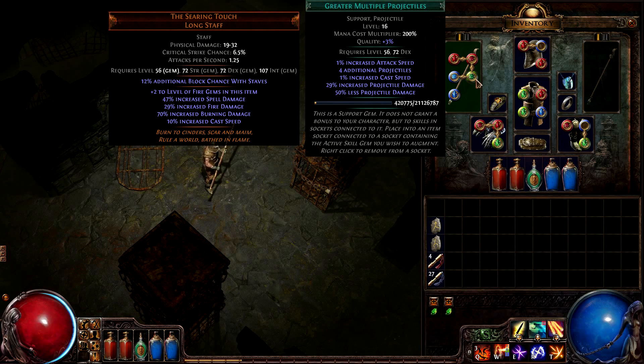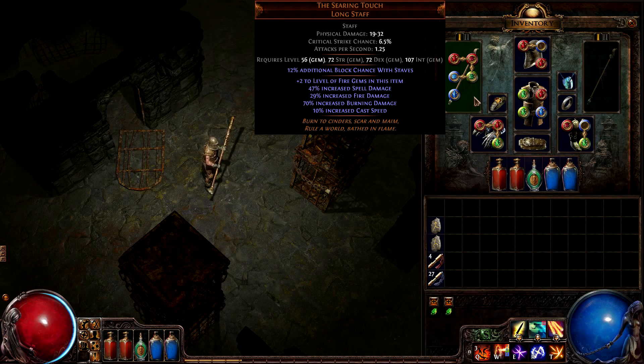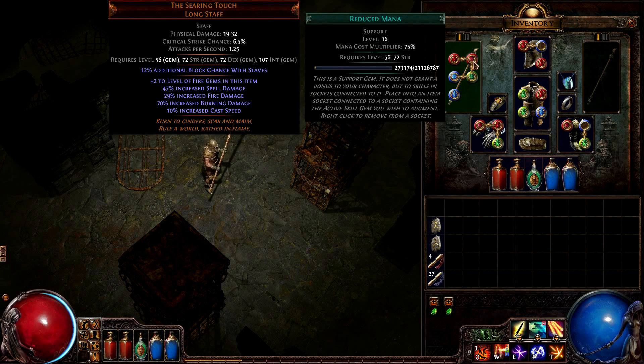The most important item for this build to acquire is the Searing Touch unique staff. This substantially increases spell damage, fire damage, burning damage, and the level of fire skills socketed into it, all of which make the totem more powerful. Because of that, it's important for the Flame Totem gem and its supports to be in this item to receive the additional levels.